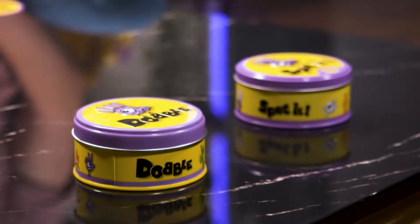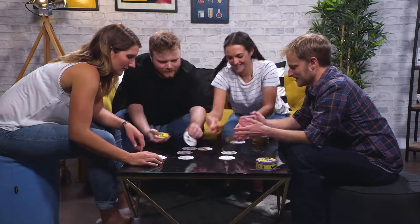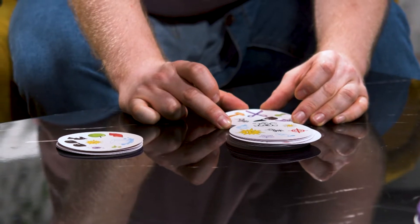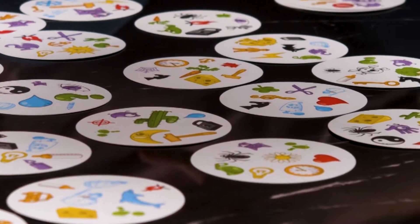This is Spot It — the quick and easy party game with five different ways to play. I think we will play a round of each version. There are 55 cards, each with eight symbols, and between any two cards there will always be one and only one duplicate. The aim of the game is to be the fastest player to spot the match.